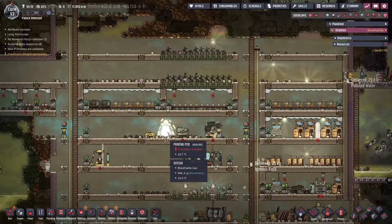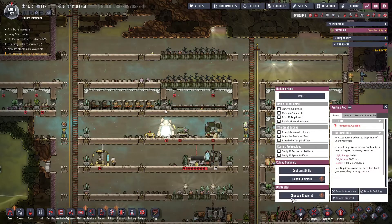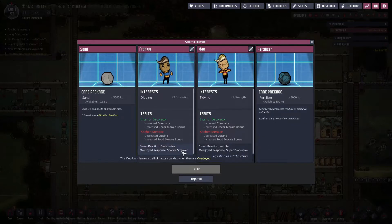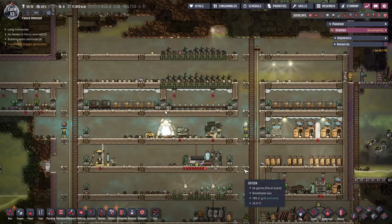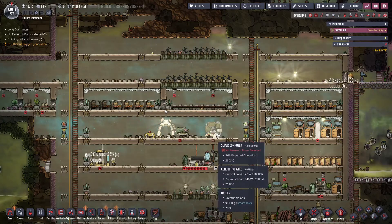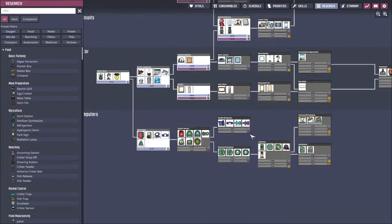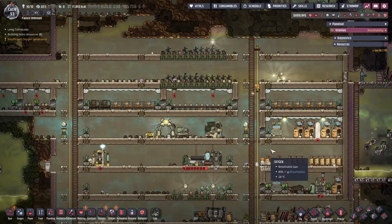It looks like we can start this episode by not really getting a new dupe. It would be nice to get some more, but we're not there yet. Instead, I think we're going to take this fertilizer because in the future, fertilizer becomes a difficult thing. In the meantime, we're still going to do research - we're going to research some of our sensors because that'll be used for automation.